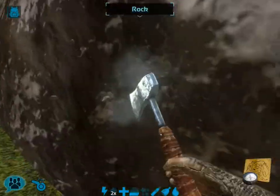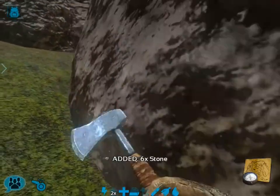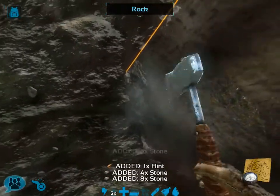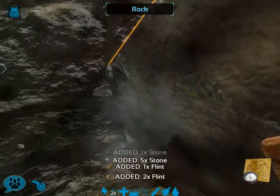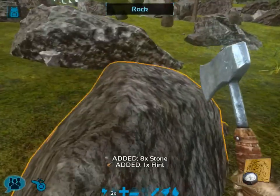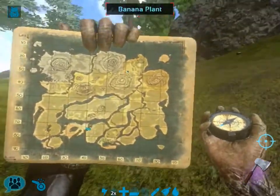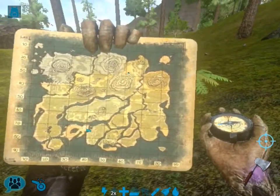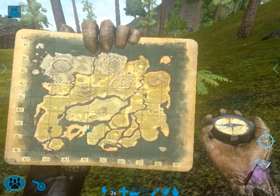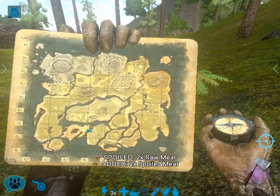A mini base is sometimes called a forward operating base. The basic point is you want it to be somewhat hidden out of the general sight of the rest of the people playing the game. I did a lot of looking at this little mini map — I'm at around latitude 50, longitude 60, so the upper right-hand corner of this map.